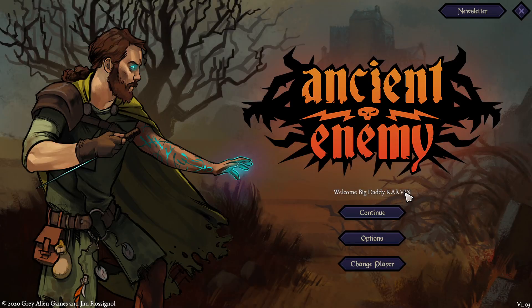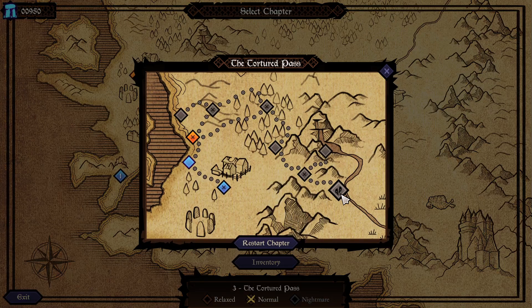Welcome to another Epic Games free game of the week review, for July 7th. We have two free games and the first one is Ancient Enemy, a card game. They labeled it as an RPG, and RPG can be applied to almost any game, but when they use it loosely like this it's frustrating because it's not an RPG in the real sense.